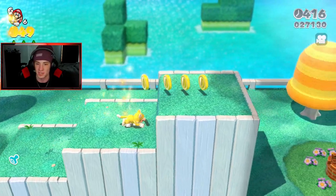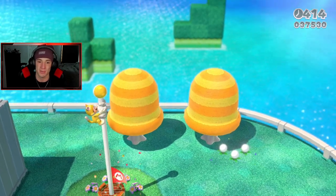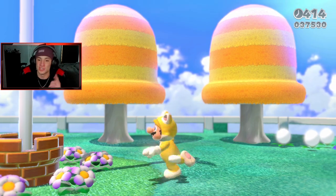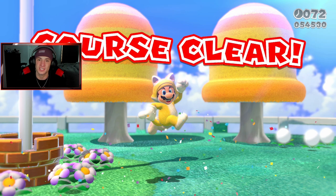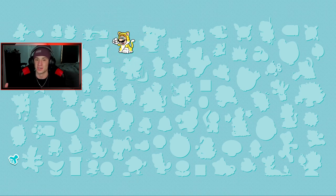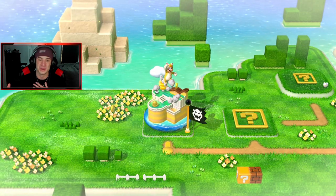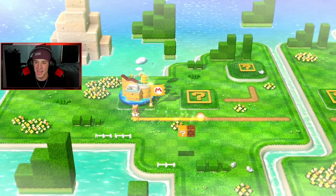With the cat suit it's super easy — you can just go to the bottom of the pole, hold Y, and climb straight up to get top of the flagpole. To 100% you have to get top of the flagpole, get all three green stars, get every stamp, and if you really want to be an overachiever you can beat every level with every character. I did it on the Wii U, it was a lot of fun.